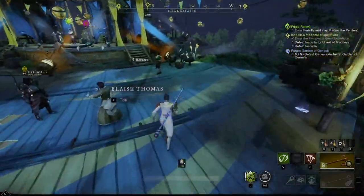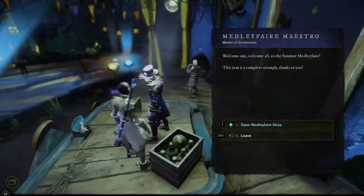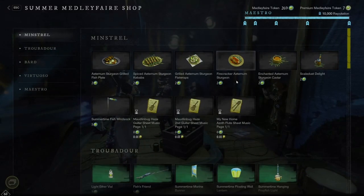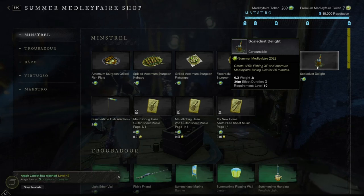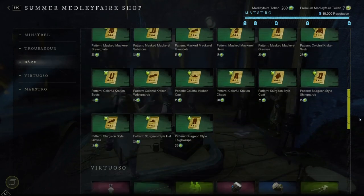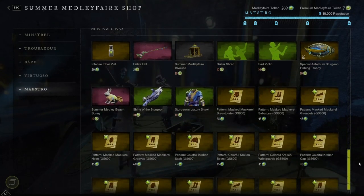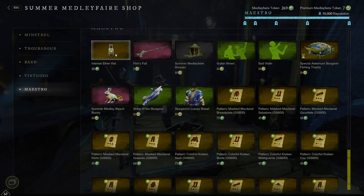Here is where the rest of the shop is going to be — all the materials, food, scale dust, and delight. If you need luck equipment, this is the best way to get better luck for your fishing expeditions. When we go all the way down to the bottom, I'm going to put a spotlight in my house, but from the maestro shop the intense ether vials are what I need for each trophy I want to make — they're 20 tokens a piece.